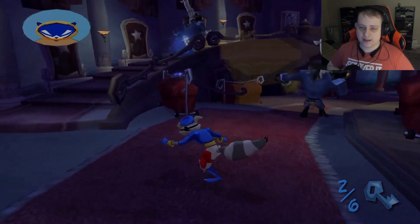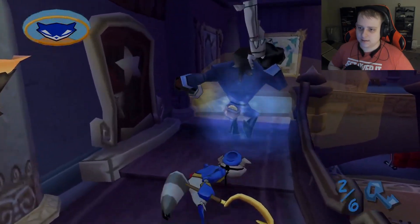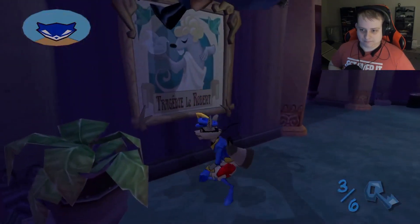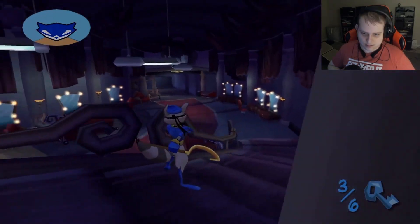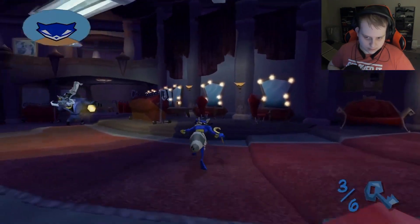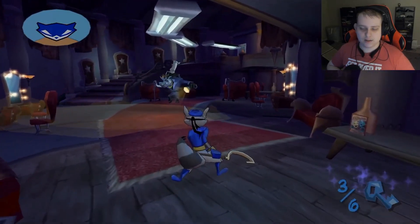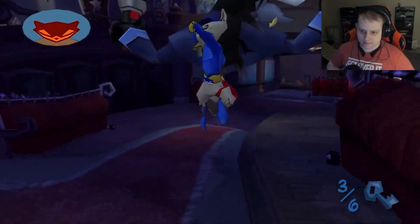I shouldn't take this guard out yet because then I won't be able to get the next guy's key. Don't turn, don't turn, don't turn — why'd you have to turn? Please tell me you didn't hear that. Okay, I should be able to take him out now because I already took his key. I need him to turn around so I can just quickly do a stealth takedown. Good night.